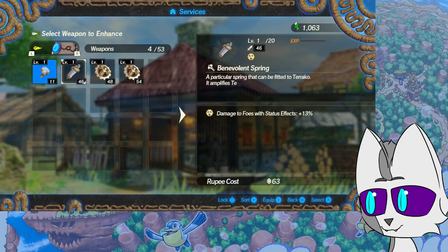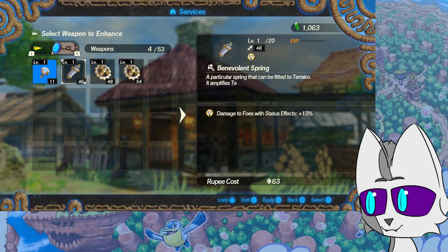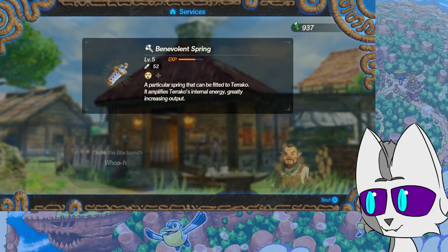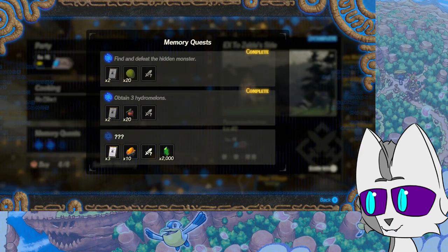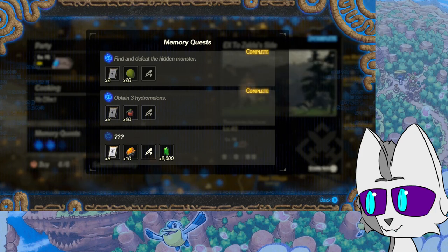We have the Blessed Screw, Benevolent Spring, Gear of the Protector — actually I want to read these. A special screw matching Terraco's specifications — highly refined energy is stored within the part and is capable of improving Terraco's performance. Great, increasing output — damage to foes or status effects. I almost wish I could just buy weapons. But now, is it still question mark question mark? It is. I'm going to quickly look up from the Zelda wiki what the question mark question mark question mark mission is. Defeat Harbinger Ganon. So it's not like a timed thing? Or I guess it is a timed thing. But hopefully, since I am almost 30 levels above, what things can I do to pack on damage?